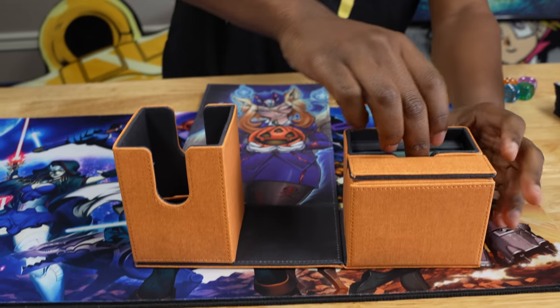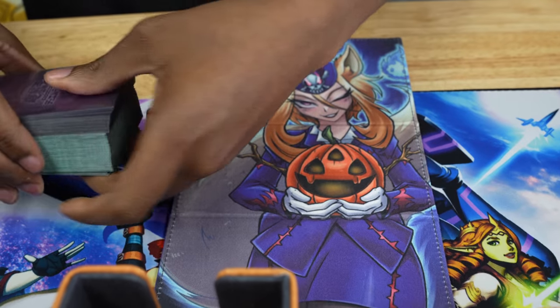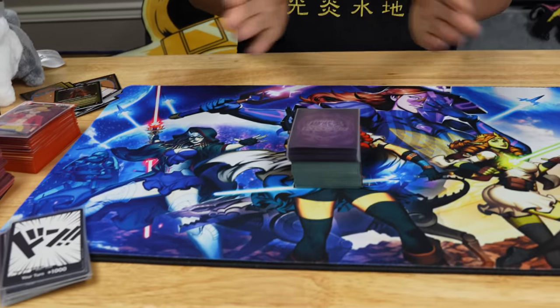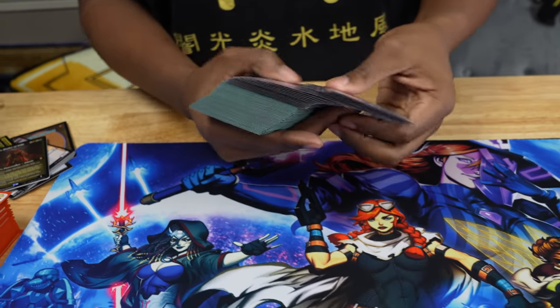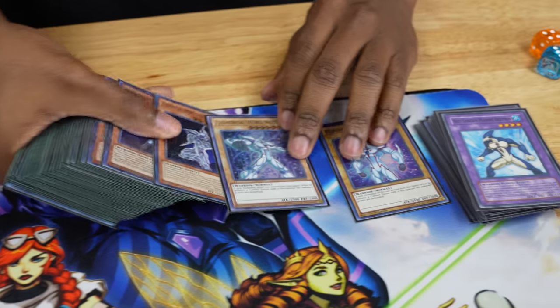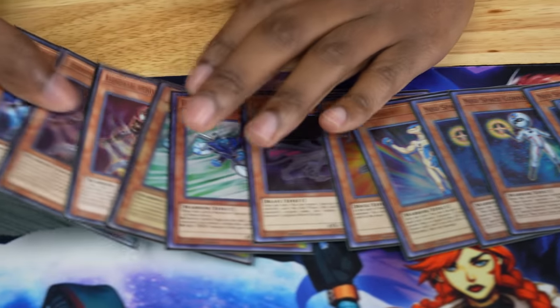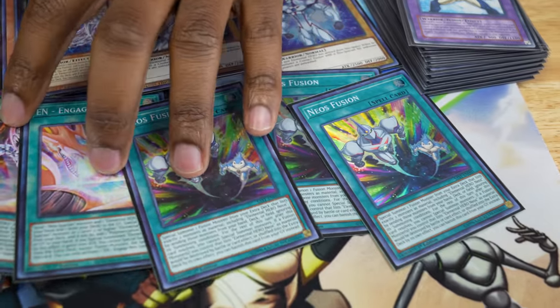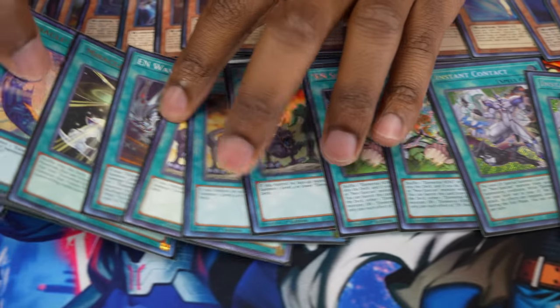Last but certainly not least is my go-to Yu-Gi-Oh deck. Now this changes a lot. Shout-outs to Team Samurai S1 for the deck box. So this is my current go-to Yu-Gi-Oh deck — it's just one of the many I have. Right now I've been working with a Neos deck, because everyone plays Heroes, not everyone plays Neos. And we recently got the spell card Ian Shuffle, which is useful for every hero deck, but it really helps the Neos strategy move.